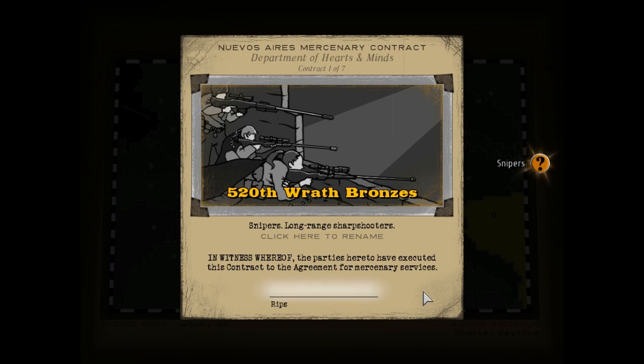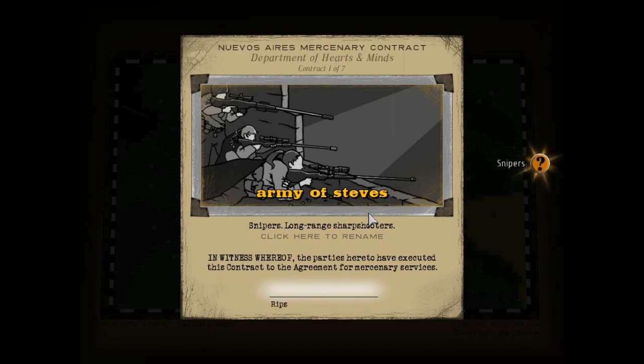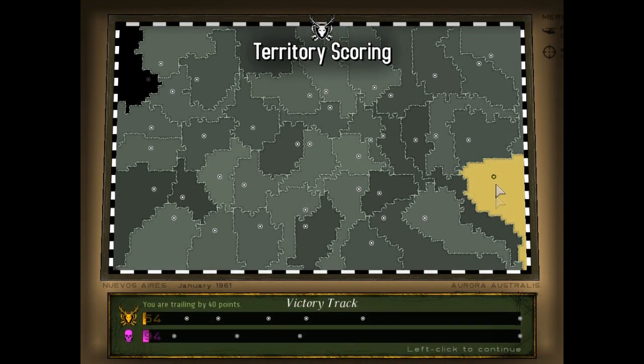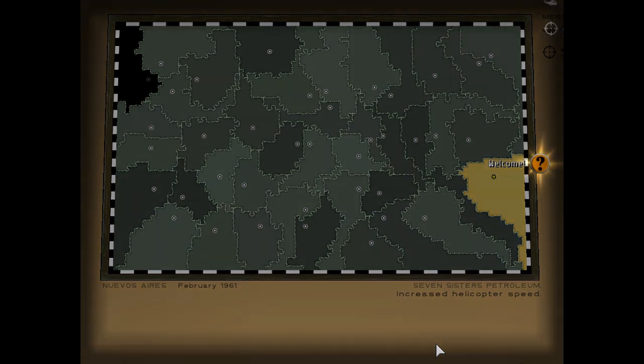After every map you unlock something, pretty much until you get to the point where you can unlock anything at once. In this case, we've got snipers — the Wrath Bronzes from the 520th Division. We can rename them, so let's call them Steve's. We sign on the dotted line and they're ours — ready to go. We've hired some mercenaries, so we get points every turn for territories we own. We've got 20 that time — we're still trailing, but it's not a problem. We'll be alright; we've got snipers now.